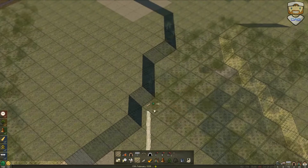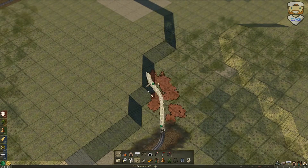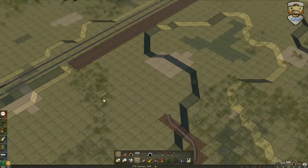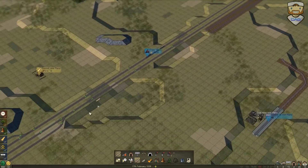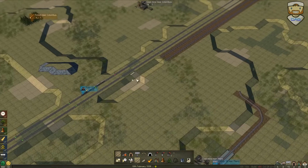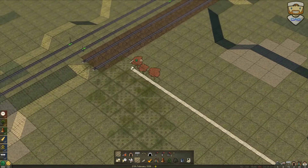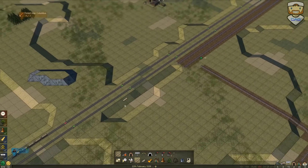That will save some heartache. Because I don't see more than one train going on this line anyway, so we'll call that good probably. Over this way — yeah, that should be plenty of space to get to where we need to go. I think we just go straight right here and hook up to the secondary main line, if we can call it that.